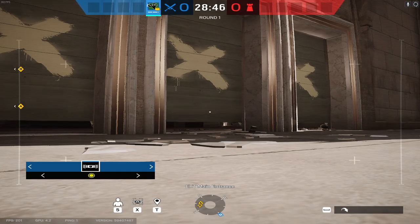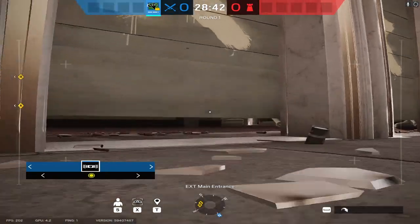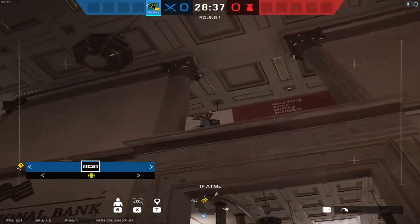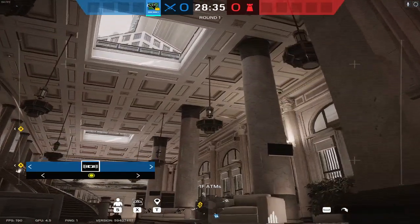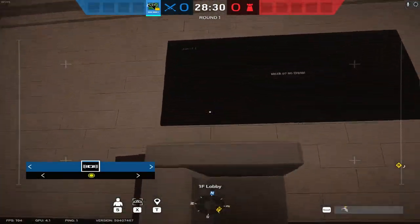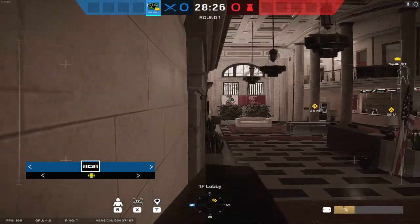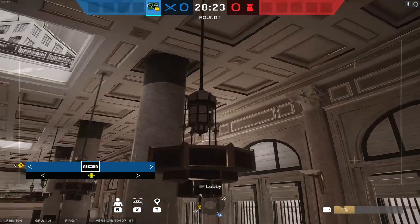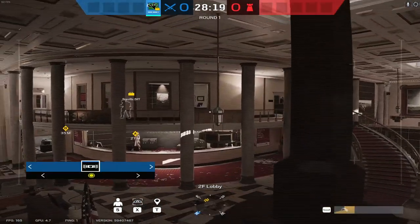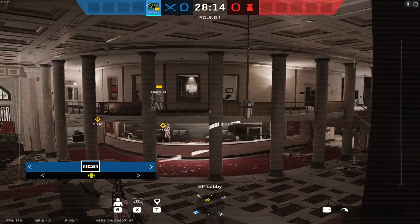Starting off in alphabetical order: on Bank we have one of the easiest drone spots to get to, which is on this ledge or alternatively on this lamp. There are two ways to get to it. The easier one — in terms of parkour — you go up onto this chair, jump up onto the TV, go to the edge of the TV, jump up onto this ledge, and finally up onto this lamp. You can even go a little bit higher up on the lamp, which is what I like to do.